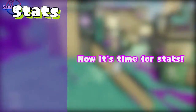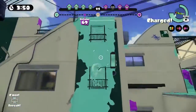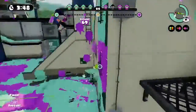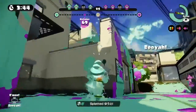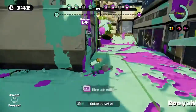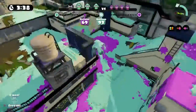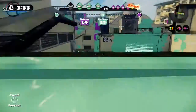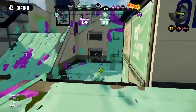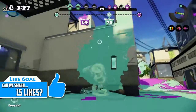Now it's time for stats. The base direct hit damage of the Luna Blaster is 125%, which makes it a one-shot kill. The direct hit is when you hit the enemy directly — kind of like having a sweet spot in Smash. The base minimum splash or explosion damage is 50%, which makes it a two-hit kill, since Inklings basically have 100% health.